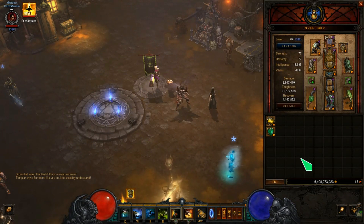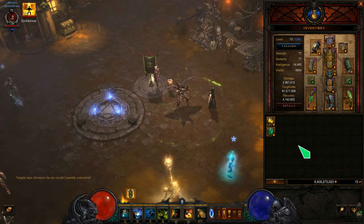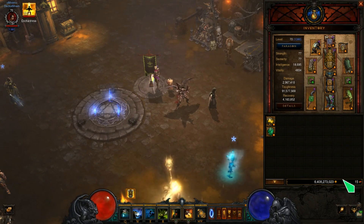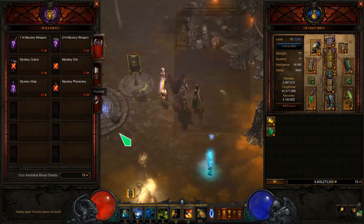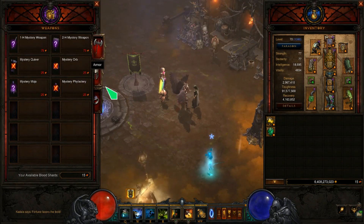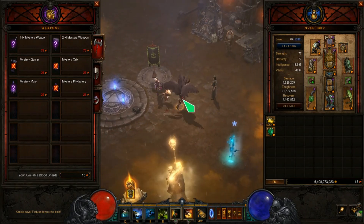That's the two ways in which you can get bloodshards. Basically as you're playing the game you will be accumulating them. And then when you have a good amount - say four, five, six, eight hundred bloodshards - you come over to Kadala and gamble them all, trying to find an upgrade that way. That is the entire purpose of Kadala.